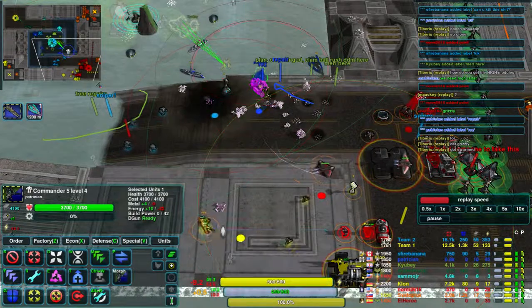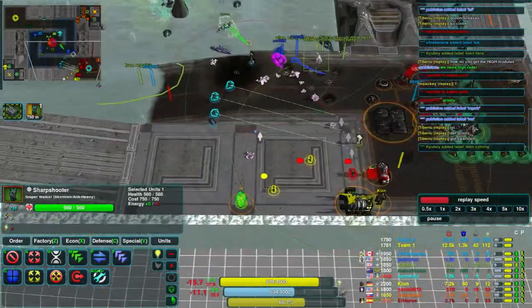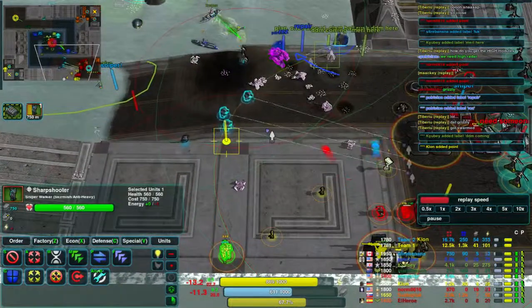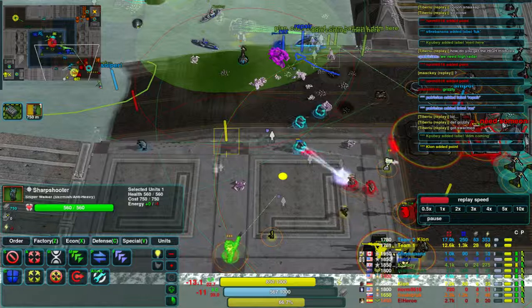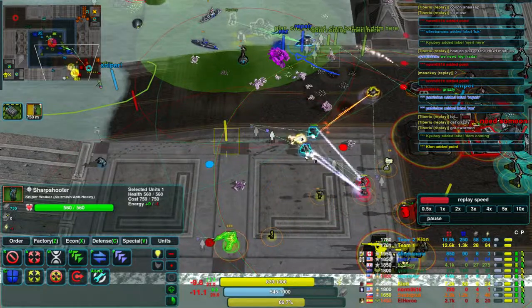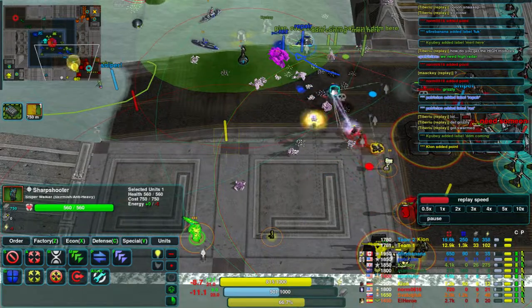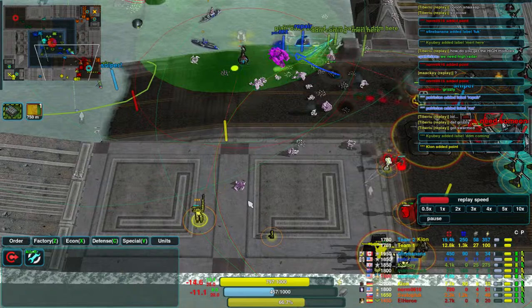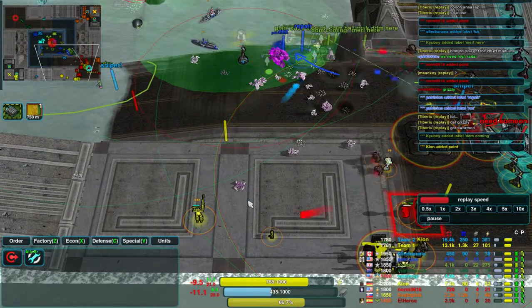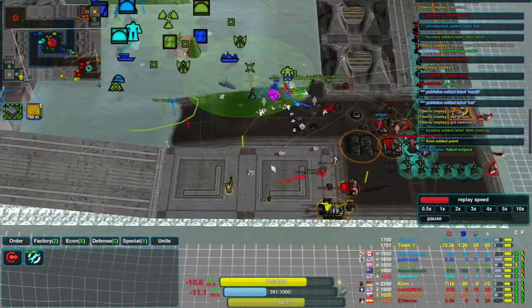Banana's commander, which he didn't upgrade, just died to a single shot from the Sharpshooter — he's going to regret not upgrading that now. It's not the same Sharpshooter, obviously, but the Sharpshooter threat is still real. It's being directly controlled here by Clone — so good micromanagement going on. He's picking targets. That looks like a Wolverine — one of the Wolverines that was attacking the north has come back down.